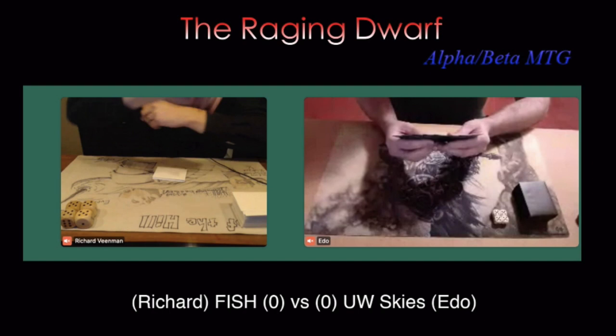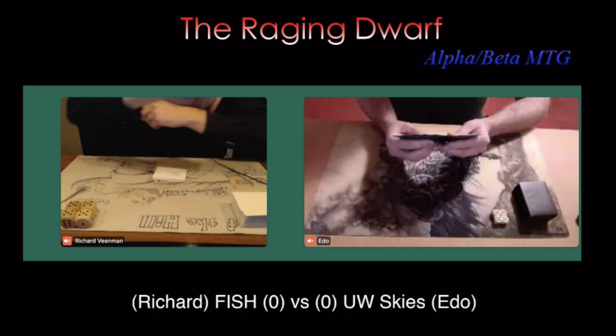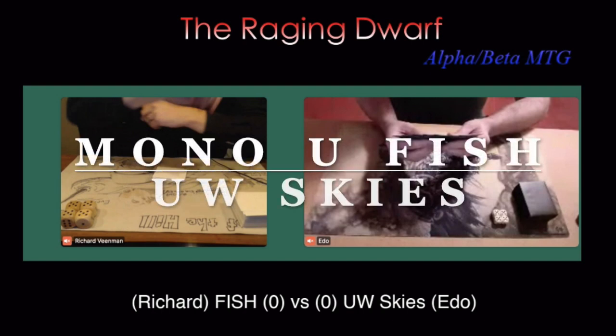This is a match played at the Raging Dwarf tournament — an Alpha/Beta Magic: The Gathering tournament only. Here we're going to see Richard, the player on the left (at least left for us, right for Richard), and he's playing with his Mono Blue Fish deck, a completely Alpha/Beta deck. His opponent, Edo, is playing with UW Skies.